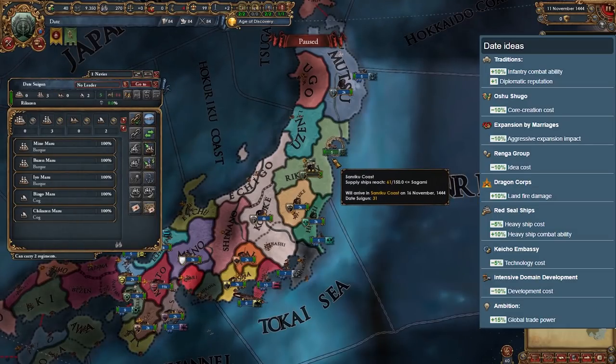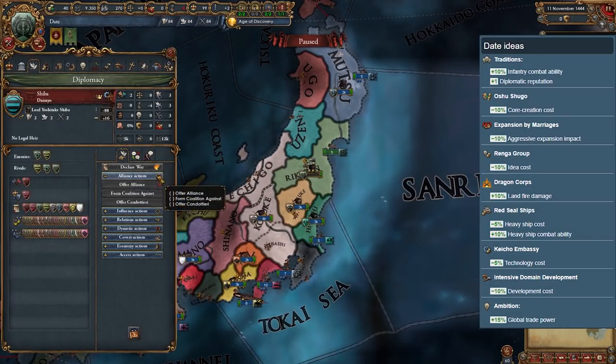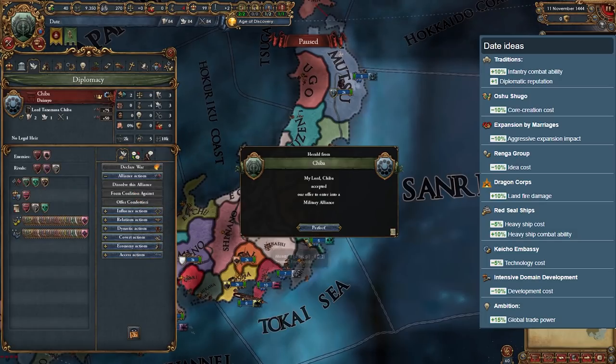Date is a similar situation to Imagawa. Although its ideas are slightly better, you have a slightly difficult time expanding at first. But after that, you can move straight south while keeping watch on the northern nations you've already conquered.